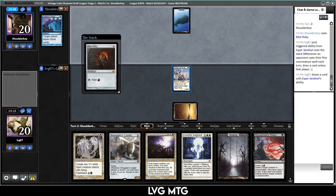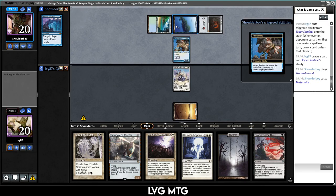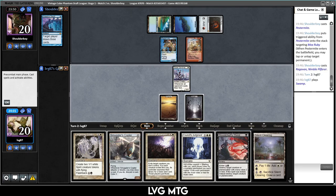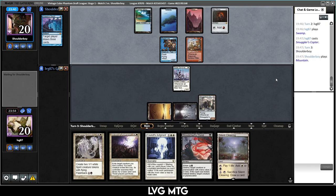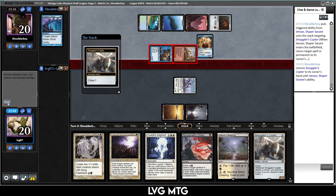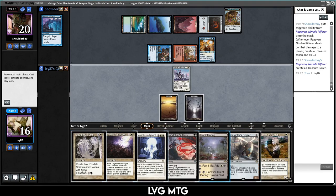Pestermite — are they going to pay? Nice. Then untap the Mox Ruby, bolt the Sentinel, Ragavan. I don't want to get Twinned but I also don't want to ramp them, so I'll play Copter. If they have Twin they have Twin — let's just block Ragavan. Getting hit by Ragavan is not just game over, contrary to popular belief. We get hit by Ragavan, they exile a Plains. Fine — I'll just cast Lingering Souls to block Ragavan and Pestermite.